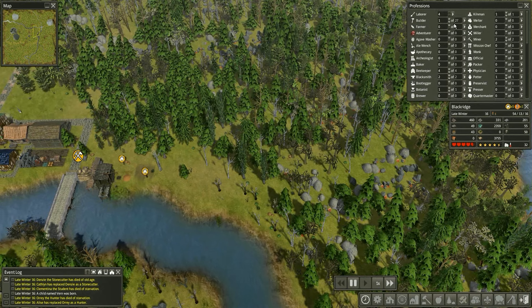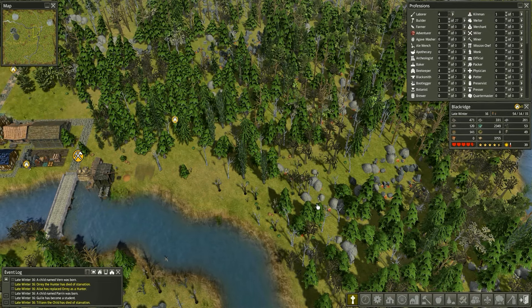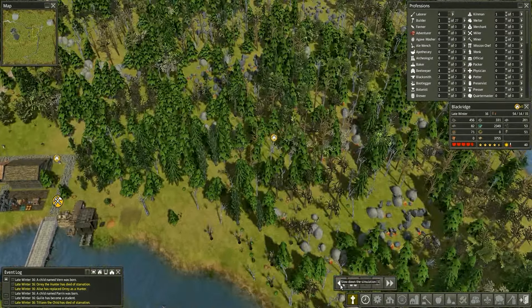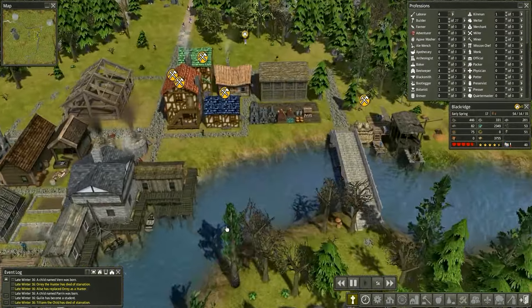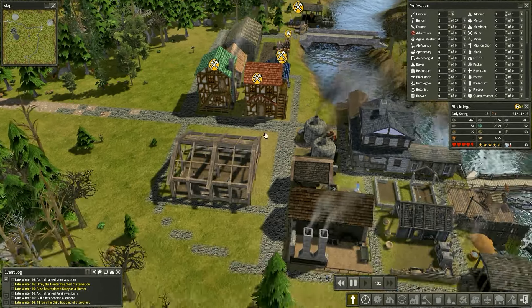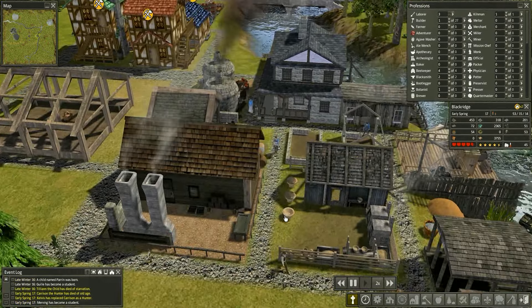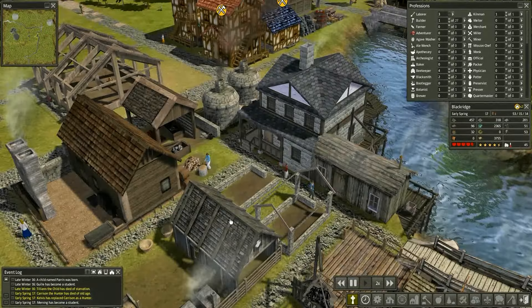Worst case scenario, if our population drops too far by the time we get this food increase going, we'll disable the school for a moment. All the students will instantly become laborers - that will give us 14 laborers instantly. A child died. I should feel bad... I don't feel bad at all. They're off doing that. We also built a little greenhouse just along the top edge here. I do want to decorate this as well - decorating the town is going to be an ongoing process, but a much needed one I feel.